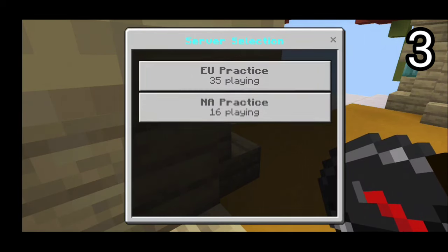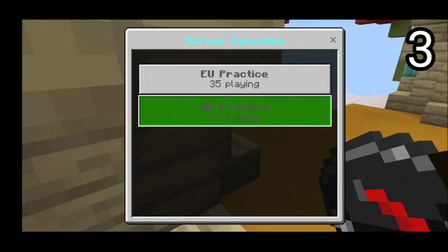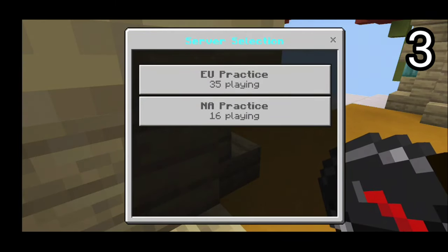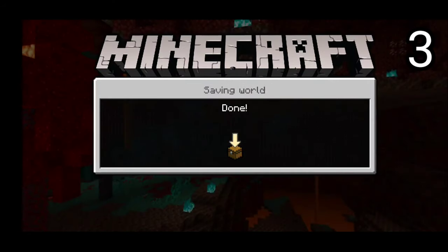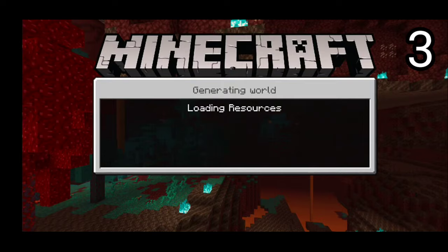We have EU Practice and NA Practice. EU stands for Europe, so if you're from the Europe region, join that one because you won't lag as much. If you're from North America — which is what NA stands for — go on NA Practice so you don't lag as much. I'm going to be going on NA Practice because I'm from the North America region, and I'll show you guys what to do from there.